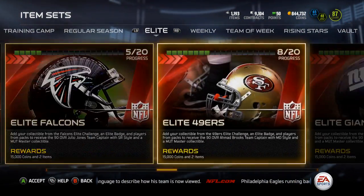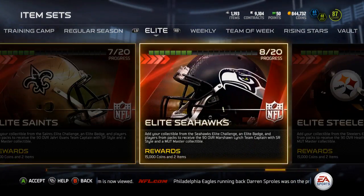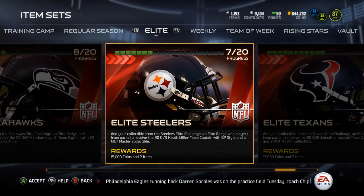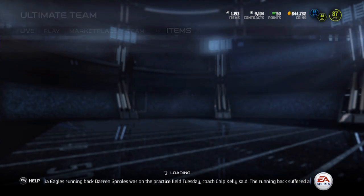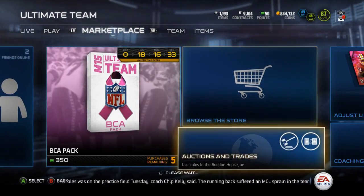Alright, looks like I'm probably gonna do the Buccaneers first just because it's all the way over here and you get the 90 overall Vincent Jackson. For the Steelers you get a 90 overall Heath Miller. I'm gonna do the Buccaneers because that one seems just a tad bit more profitable.